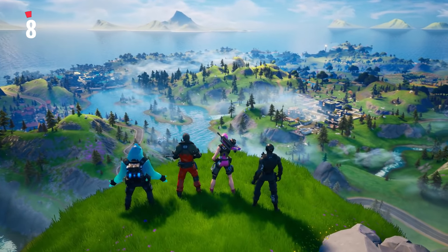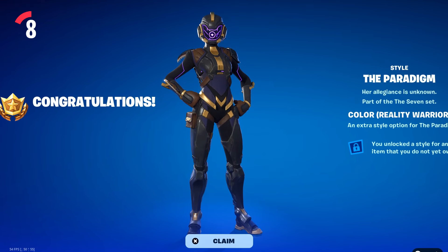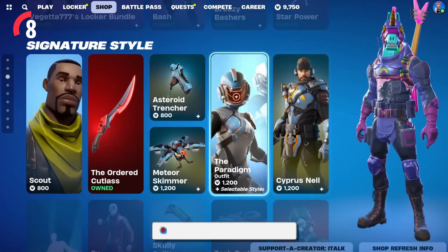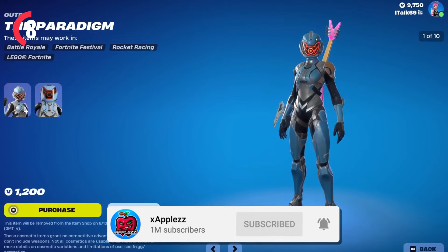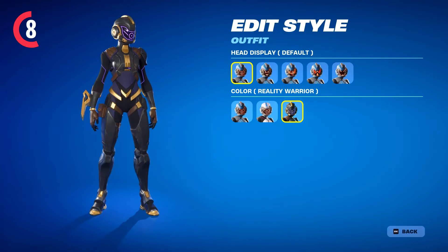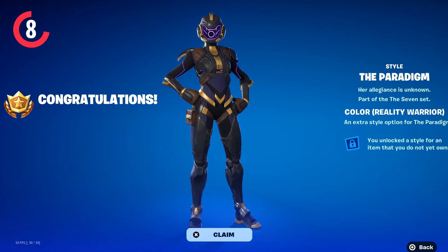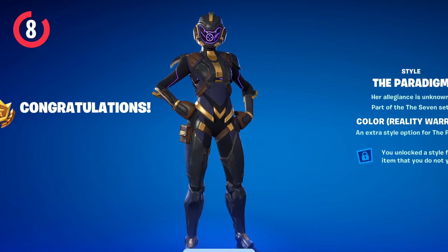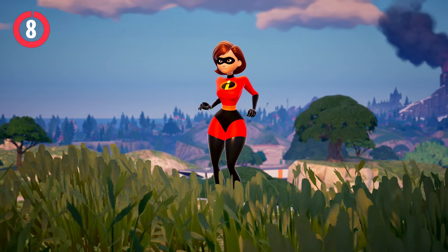We have the brand new OG Paradigm style that has now been granted to all OG players who previously owned this skin. They accidentally added it to the shop a few months ago for people to purchase again for around an hour, then removed it — and now they've added this brand new OG style, which is really cool. So if you guys own the Paradigm skin, make sure you're checking your locker, because not a lot of people will have it, making it a very sweaty OG skin, very similar to the Purple Skull Trooper.